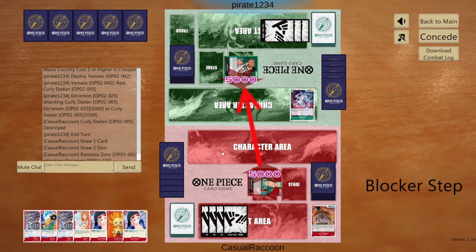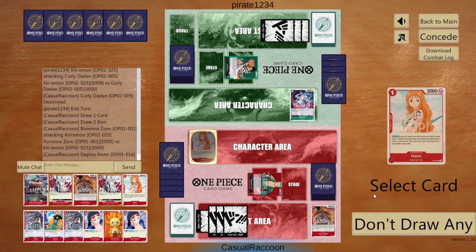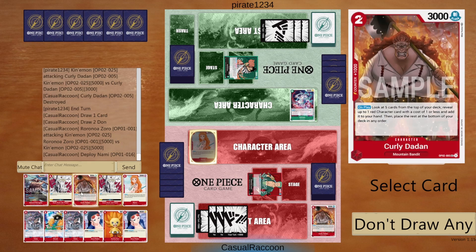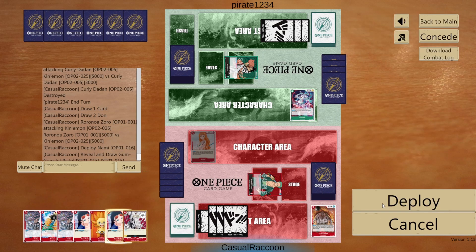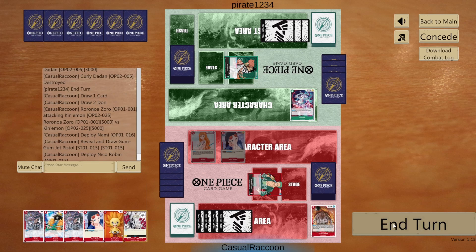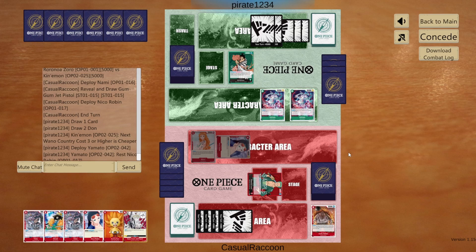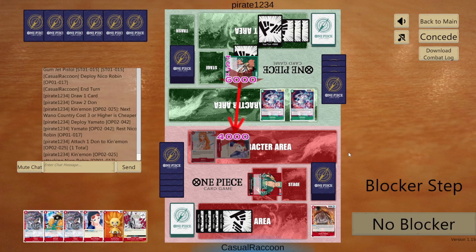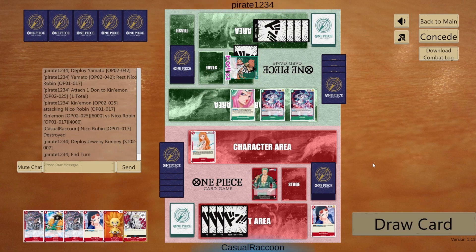We attack leader with our leader for 5k. They take life damage. We play Nami — only Stroha choice is Gum-Gum Jet Pistol, so we take it. We play Robin to put pressure on board and pass. They play Yamato. On play, rest our Robin and attack her with leader for 6k. We don't counter here because it would cost us two cards and Robin would die to Yamato's attack afterwards. They play Bonnie and pass.